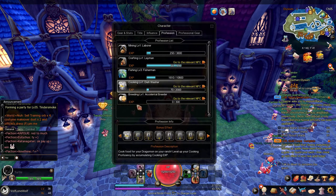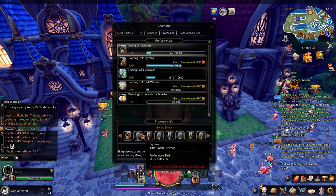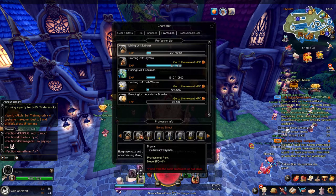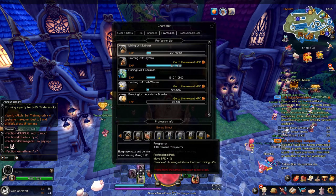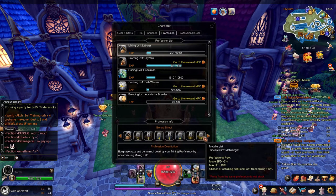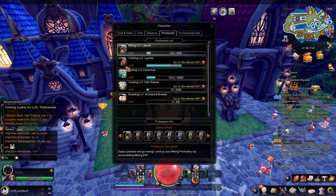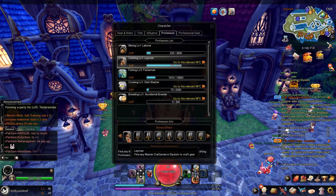Cooking and breeding are pretty much done inside your ranch, so do keep up with those. What are the benefits, you ask? You get extra stat bonuses. For example, if I level up my mining I get things like increased movement speed, and a chance of getting additional loot — and I get more and more bonuses as I level it up. I think the max level is probably 8, so make sure you mine anything even if you don't need the ore, since it might help you out.